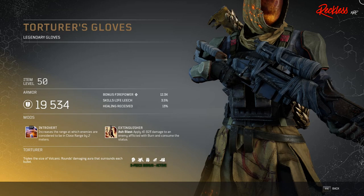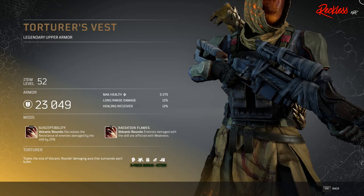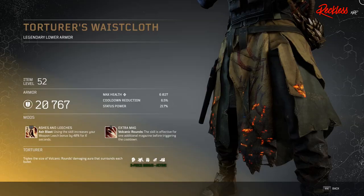Then we have Torturer's Gloves — legendary gloves — with Tier 3 mod Introvert, which increases the range at which enemies are considered to be in close range by 2 meters. Then we have the Torturer's Mask — legendary headgear — with Tier 3 mod Death Sentence, which applies to your Ash Blast: weapon damage and anomaly damage against enemies affected by this skill are increased by 20% and 20% respectively for 5 seconds. Then we have Torturer's Vest — legendary upper armor — with Tier 3 mod Susceptibility, which applies to your Volcanic Rounds and decreases the resistance of enemies damaged by this skill by 25%. Then we have Torturer's Wastecloth — legendary lower armor — with Tier 3 mod Ashes and Leeches, which applies to your Ash Blast: using the skill increases your weapon leech bonus by 40% for 6 seconds.